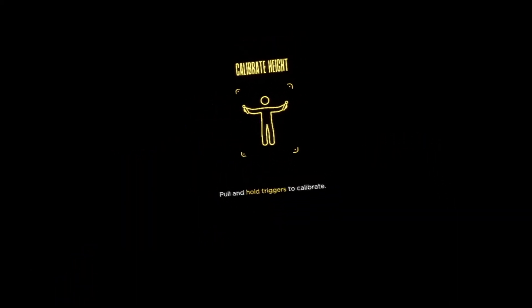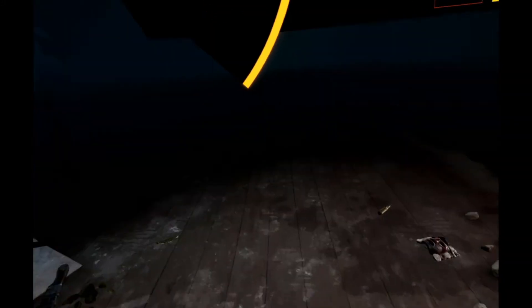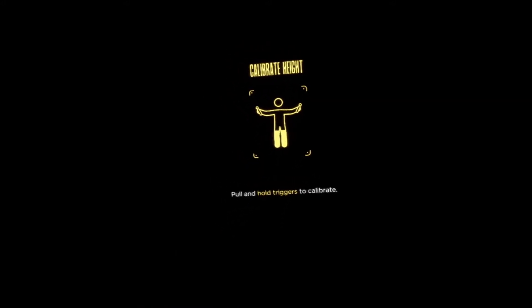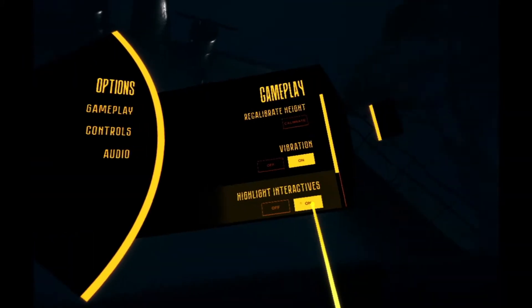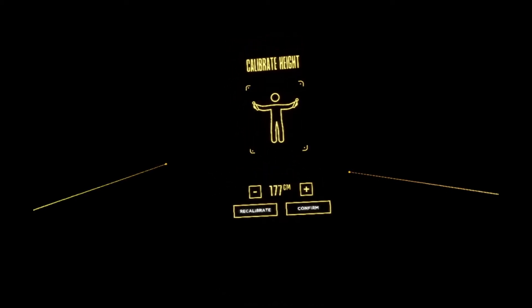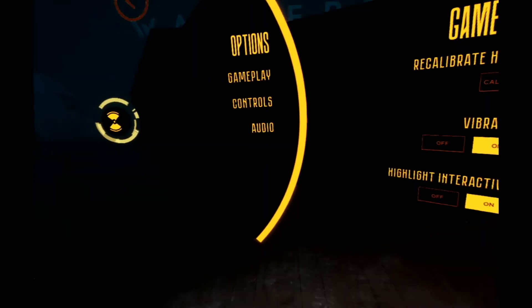Recalibrate height - standing. If I hold them out there... confirm. It's a little bit better, I'm going to try that again. I'm going to hold them out here. Yeah, still this is way up above me, this is really bizarre, it doesn't seem to be calibrating correctly. Let me try this again, outstretched.